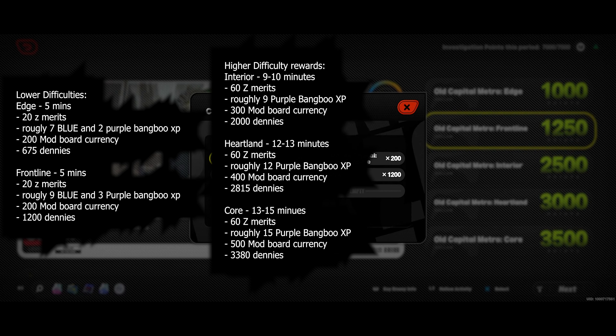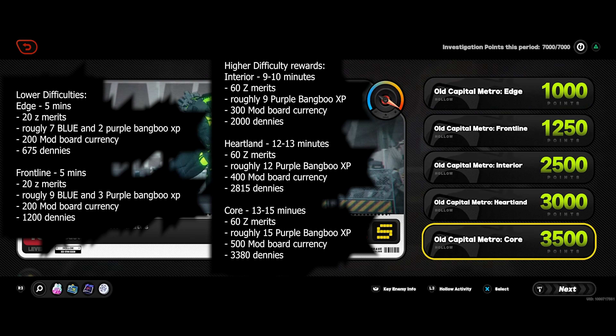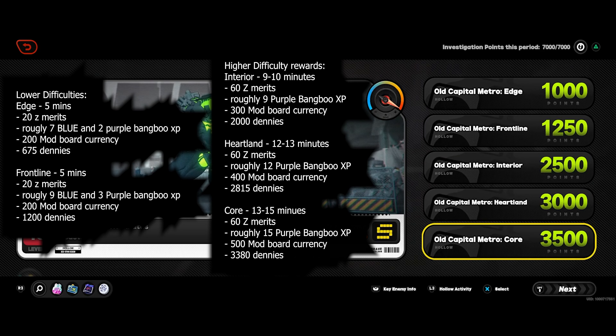For the things I called Capri Suns — these are the modboard currencies — the only difference is that depending on which zone you're in determines which color of Capri Sun currency you get. If you're trying to fill out the modboard, just do the lower difficulties of each zone. Each one takes about 5 minutes to do, and the one that gives 400 takes roughly 12 to 13 minutes. So if you just do two of the lower ones, it'll take 10 minutes, you'll get 400 currency, and it's less time. Even the highest difficulty I have access to right now, which is Core, only gives 500. So if you do three lower ones — roughly 15 minutes — you'll still get 100 more modboard currency than doing the highest difficulty.